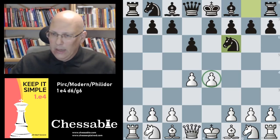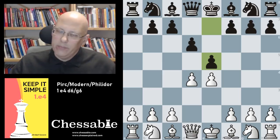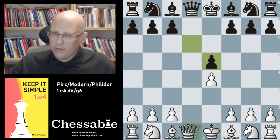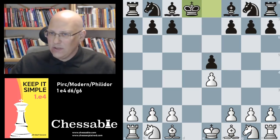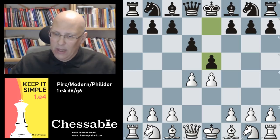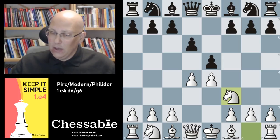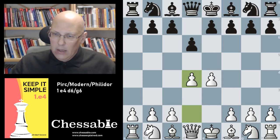Black might also go e5 in this position — rare but possible. This offers the potential queen trade, which I don't recommend. White might be slightly better, but it feels a little toothless to trade that early. Knight f3, transposing to a regular Philidor's, is probably the best and most ambitious option here.